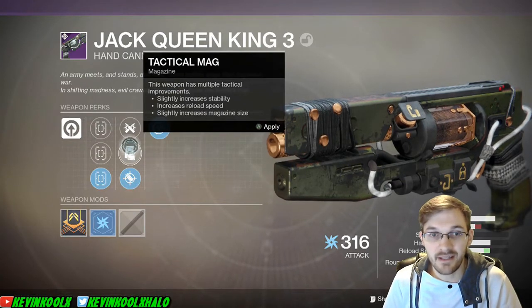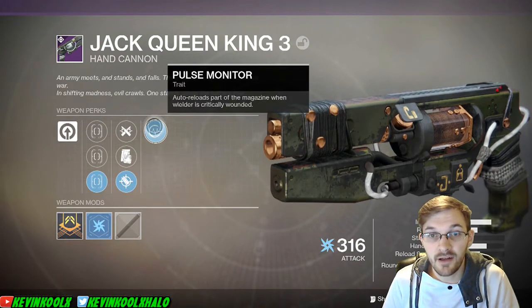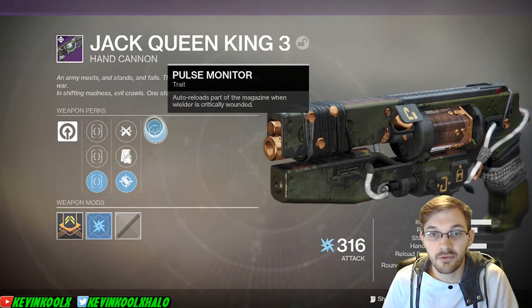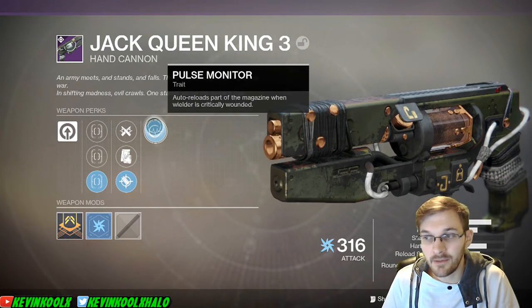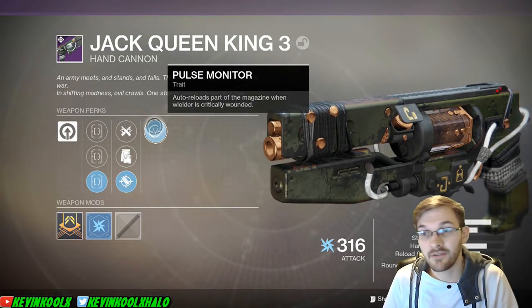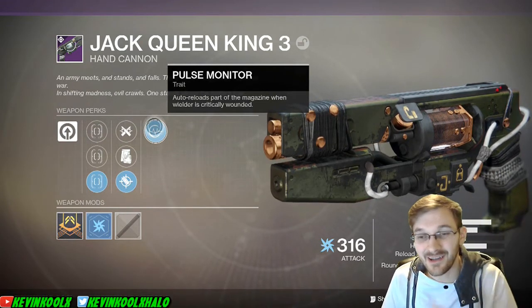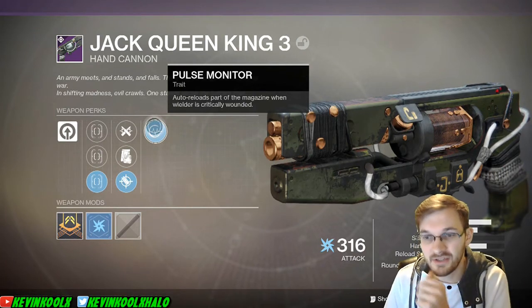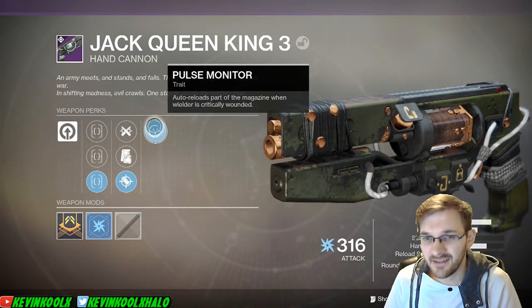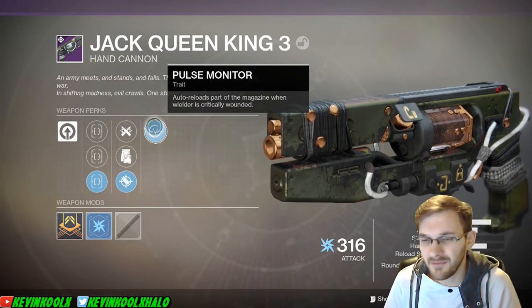Maybe Tactical Mag if you're doing PvE stuff. The interesting perk is an auto-reload of part of the magazine when the wielder is critically wounded. I did find this very useful many times in gunfights when going toe-to-toe with another player — if you're getting wounded it gives you a chance to get that one extra shot in. But this does hold 12 shots in the magazine, so it doesn't really become that useful a perk overall.